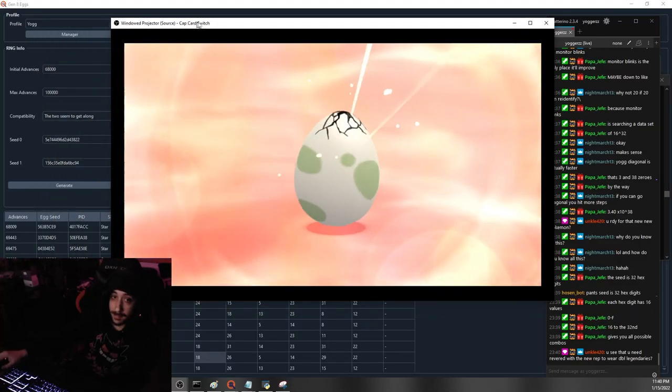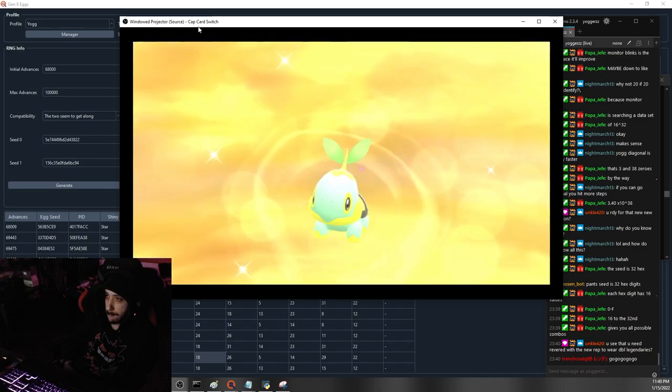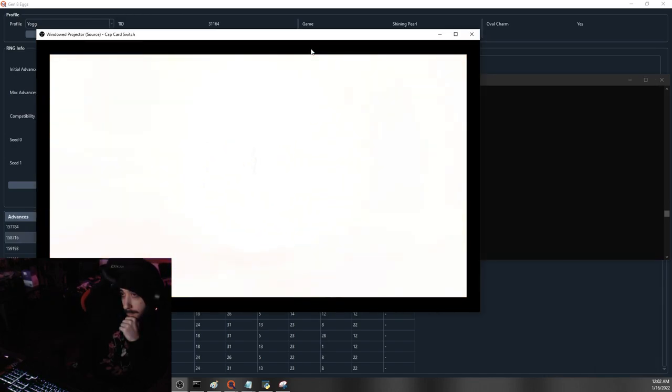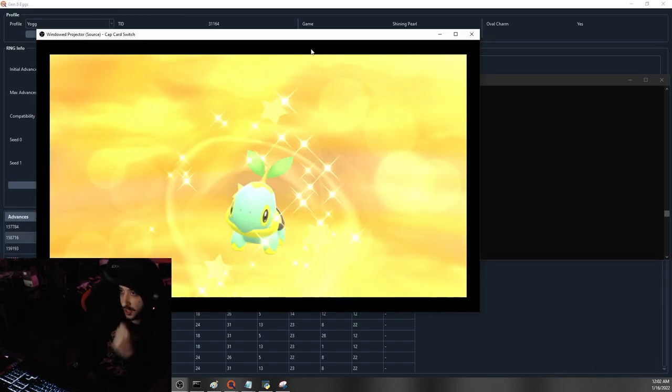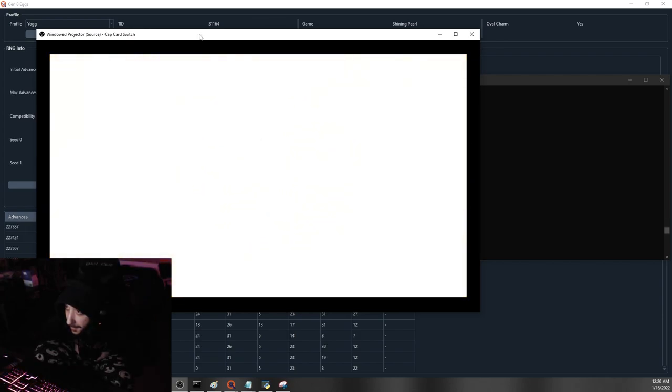What you're watching right now is seven back-to-back shiny Pokemon hatches in Brilliant Diamond and Shining Pearl that I did with RNG manipulation using this newly discovered blink method. A bunch of tools were created by different people.